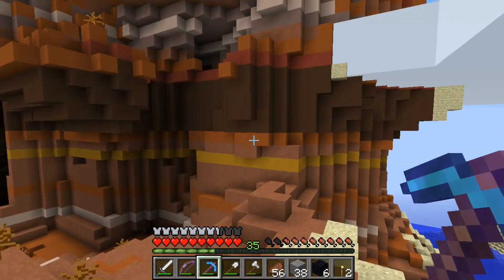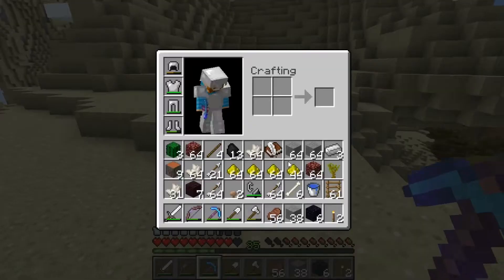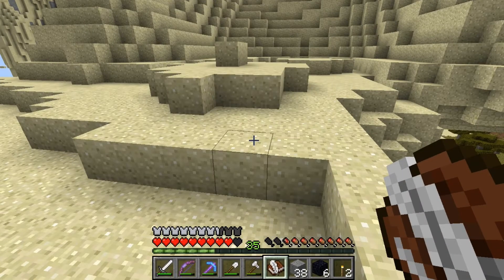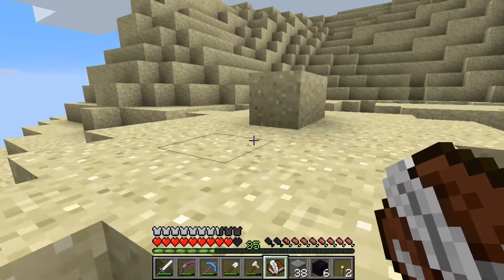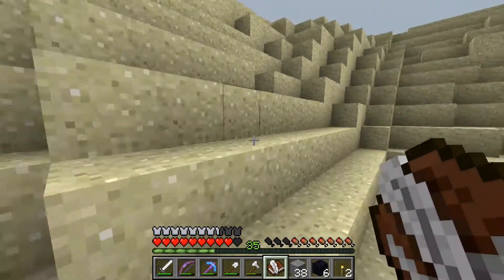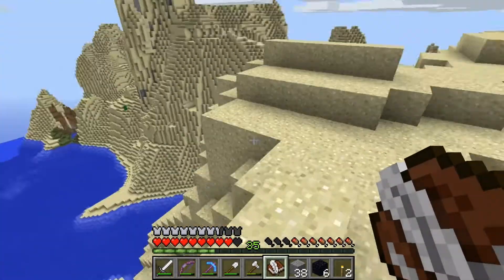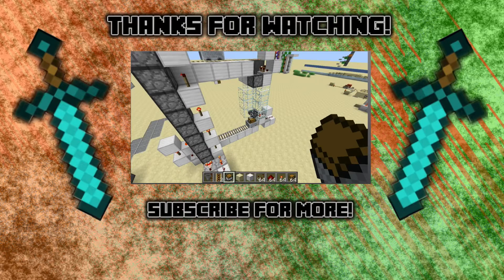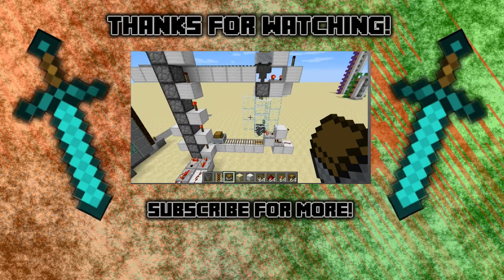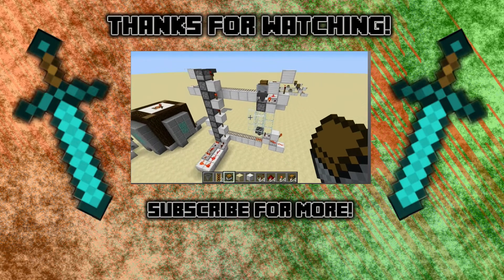I think that wraps this episode up. Leave a like, comment, and subscribe if you like what you have seen here. Please leave your comments down below - suggestions for the Awesome Puglet Builds book. We will get to work mining this out and connecting that portal up in the nether to my transportation hub. This is just great. I'll see you all very soon - we'll see you all next time. Bye!